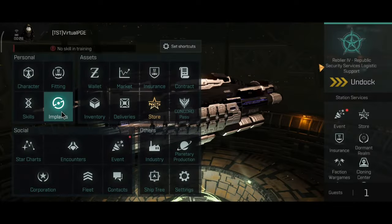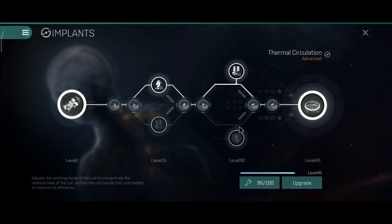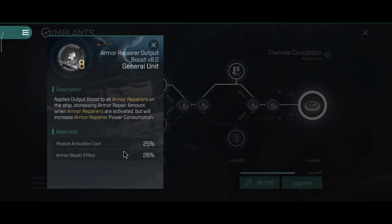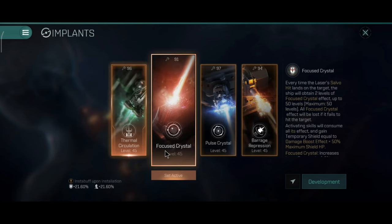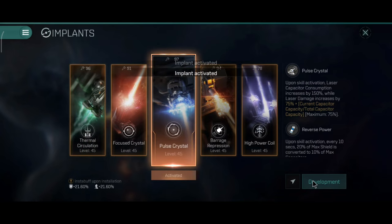I will show you how this ship looks with the thermal circulation implant, and how it works with the focused and pulse crystal. Before I do that, I just want to show you what units you can use on the implants. I usually focus on Nosferatu, Capacitor Battery or Armor Repair on the Abaddon — those are the three main things to keep this ship afloat and alive. Those are the three general units that I would be using on the Abaddon, and that's what I'm currently using on all three implants.